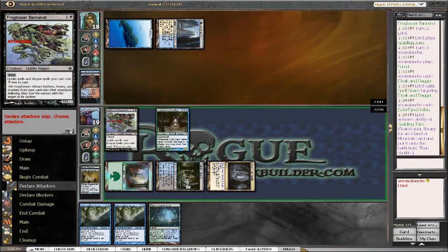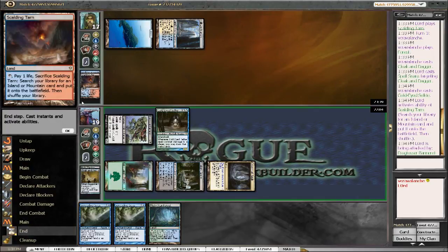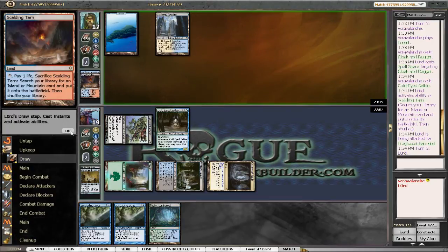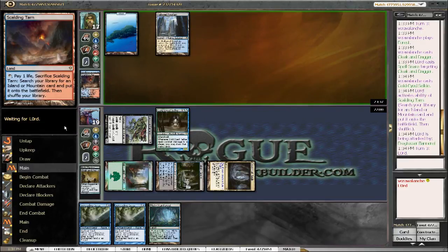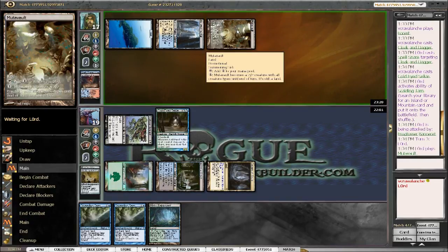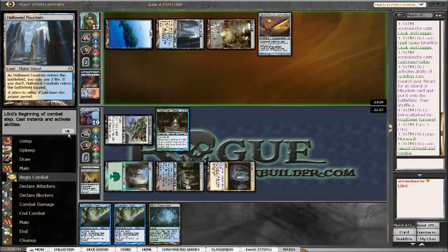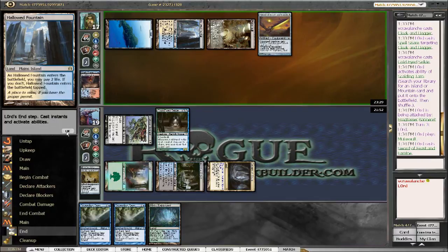We could be playing a new Geist of Saint Traft aggro deck that is like four colors. Because of Scalding Tarn, this could be American aggro as well. Actually, Mutavault — we're probably playing Fairies or Merfolk, because those are the two that use Mutavault quite consistently. So we'll go ahead and kill the Mutavault with a Spreading Seas — well, I guess not kill it, but turn it into an Island.